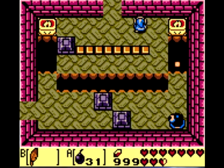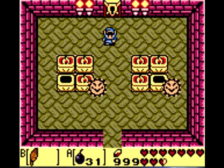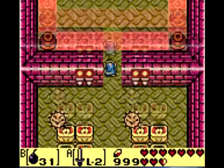With him out of the way, we can push his block out of the way and go up. Now, if you don't have a boomerang, you can kill these guys by lighting those two torches, but we're okay on hearts.